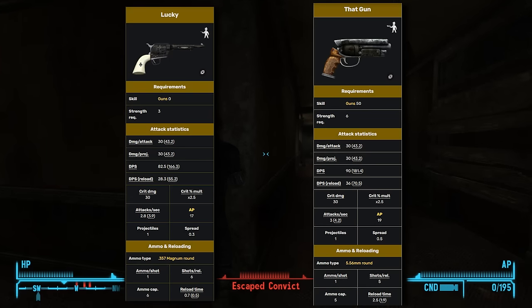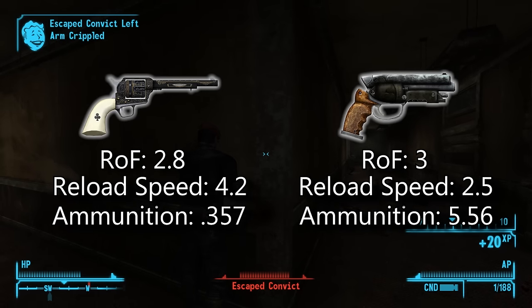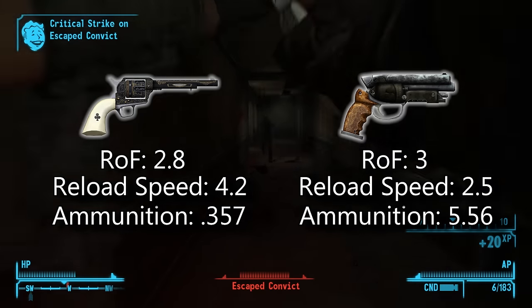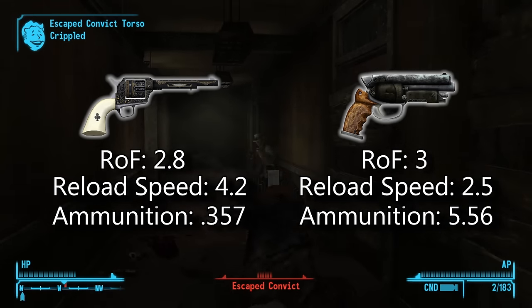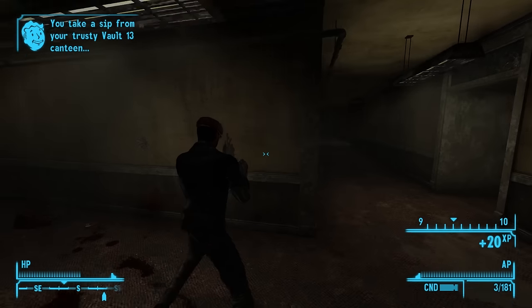Statistically, both That Gun and Lucky are actually extremely close to one another — even having the same base damage of 30. The biggest differences come from their rate of fire, reload times, and ammunition type. It really depends on whether you prioritize rate of fire, reload speed, obtainability, and which you have more ammo for when choosing between Lucky and That Gun.